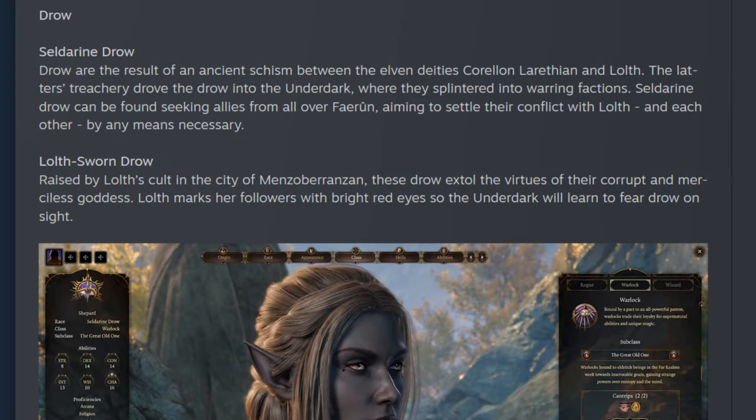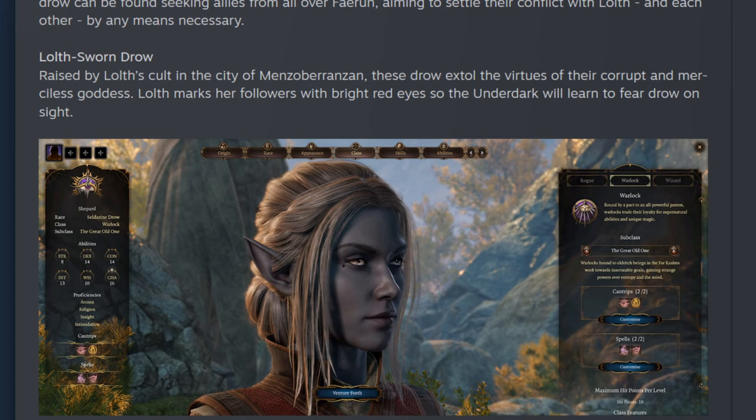The next race option is the Drow. This one is a little different — in core 5e, the Drow was a subrace of the Elf, but here they are their own race. They have two subrace options: the Seldarine Drow and the Lolth-Sworn Drow. The Lolth-Sworn are raised by a cult worshipping the Demon Lord Lolth, while the Seldarine Drow look to stop the Lolth-Sworn from completing their terror goals.